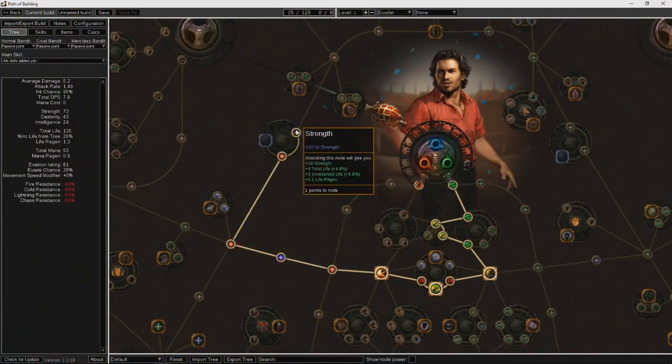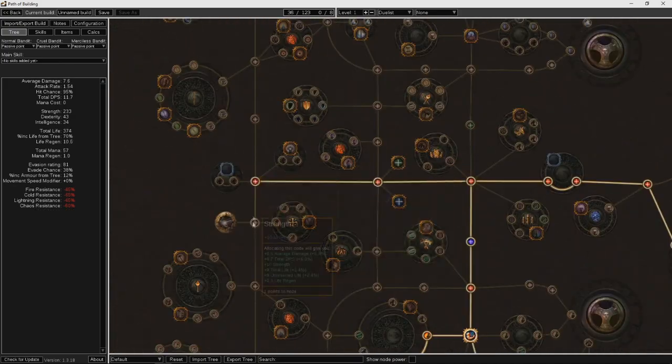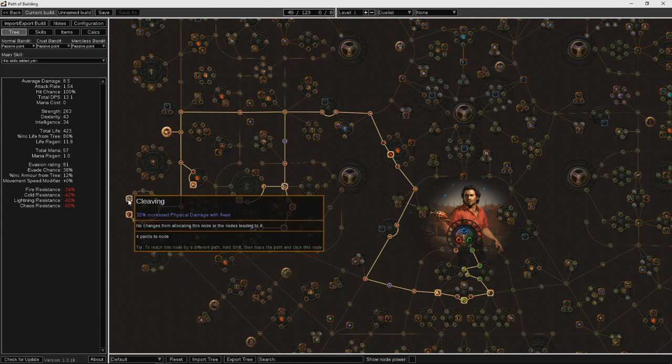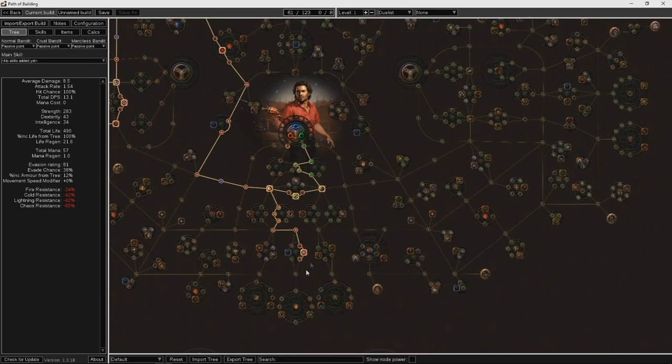For your passive tree progression, grab the starting duelist nodes and then head out through the Scion life wheel into the Marauder area. Grab the damage, life, and resist, and then rush to Resolute Technique, which is a big damage boost while leveling. From there you can grab life and damage nodes as you see fit. Once you find a decent weapon you feel set with for a while, you can grab relevant damage nodes — I'm sticking with axes, so I've grabbed the axe cluster by the Marauder. By about level 50, aim to get the duelist leech nodes for mana mostly and a little sustain, and grab the frenzy charge as well for your Blood Rage, which you should be running all the time now.